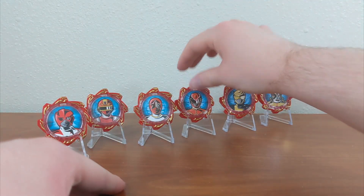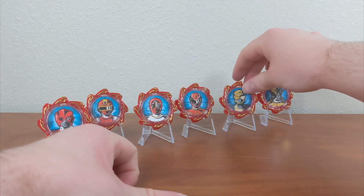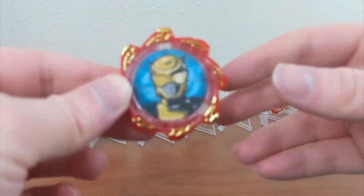And then we have Gosei Red there for Goseiger, which is gear number 49. And like I said, with these, if you've been collecting all the Candy Toy and Gashapon sets, these four should complete all 46 Super Sentai teams. Or 47, actually, with the two different seasons from Patsa and Lipper Ranger and Patsa Ranger.